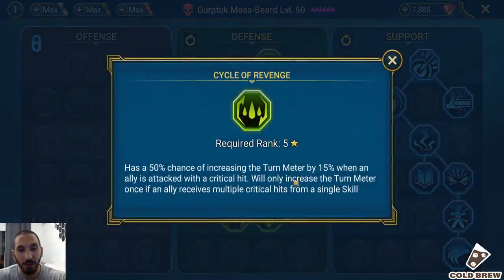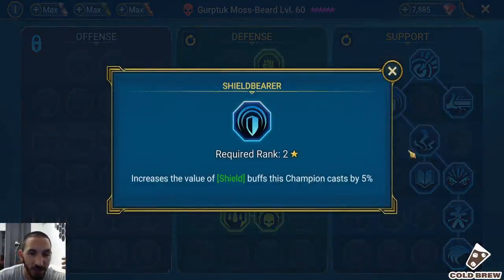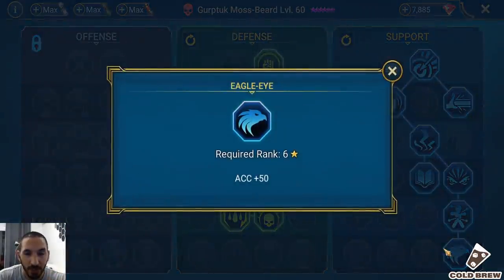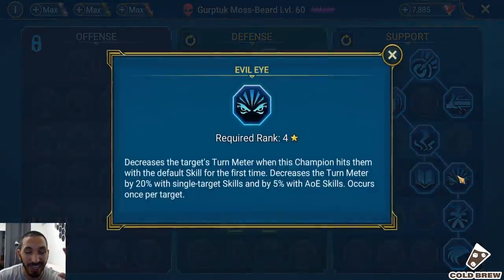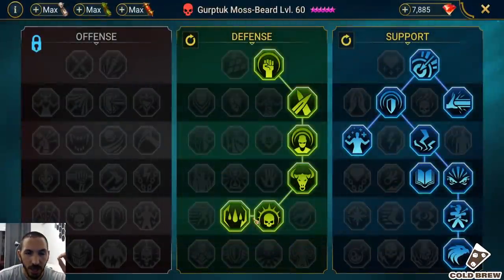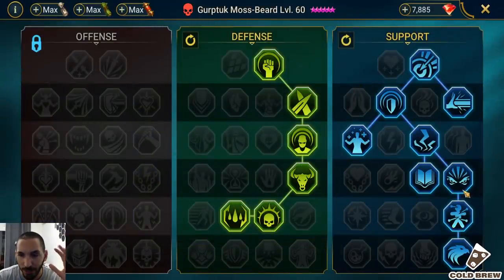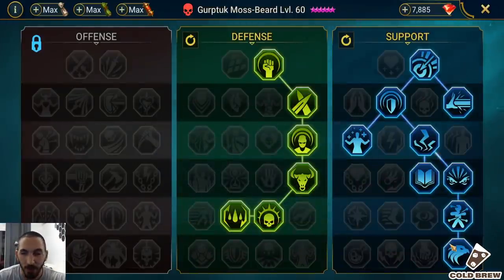In the support tree I grabbed as much accuracy as I could. I took the shield mastery since he applies shield with A2, and Healing Savior. I went down for the accuracy node — Lore of Steel — and for PvP masteries: Evil Eye, then Master Hexer. I didn't end up with Sniper, but you should get Sniper to guarantee 100% block buffs application. Eagle Eye gives +50 accuracy too. If you skip Sniper you get Cycle of Revenge, but that 5% RNG on block buffs is something you don't want.